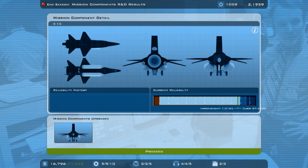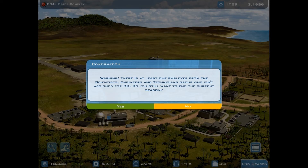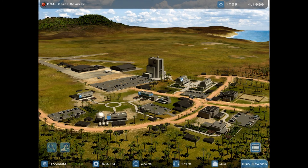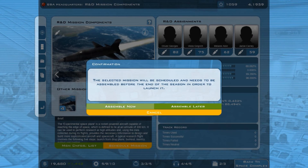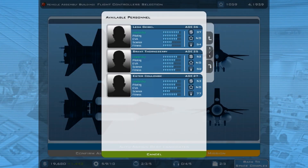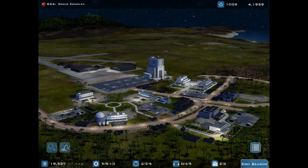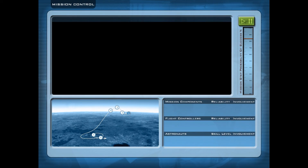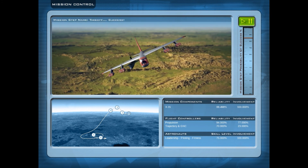Alright, end season, yes, proceed. They have to go through training first so I'll just do this. Proceed - yes, and now I can schedule the space plane mission. Assemble now, start assembly process, proceed, auto assign best candidates. End season, yes, proceed. Launch mission, follow from mission control.